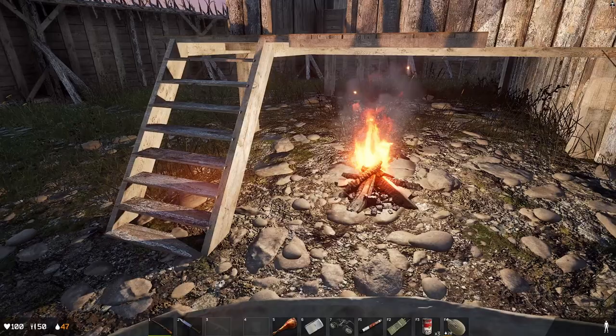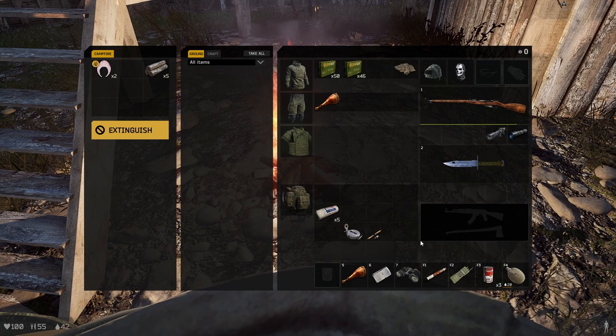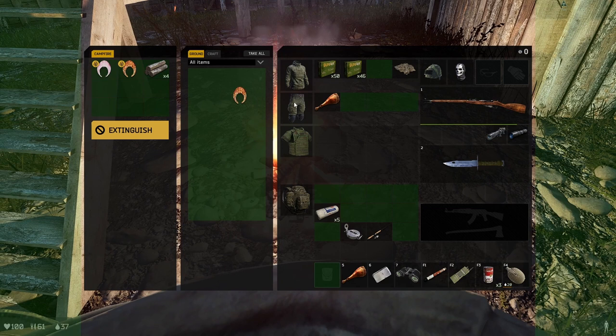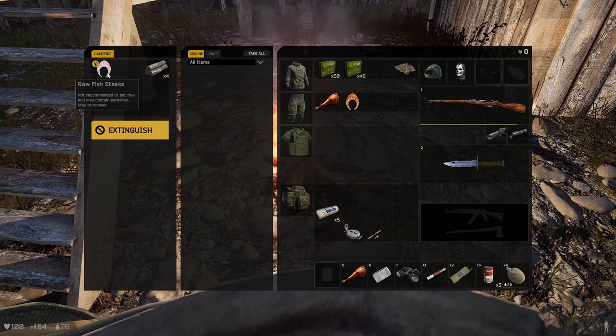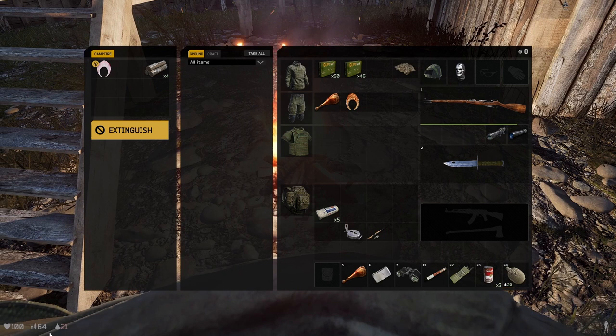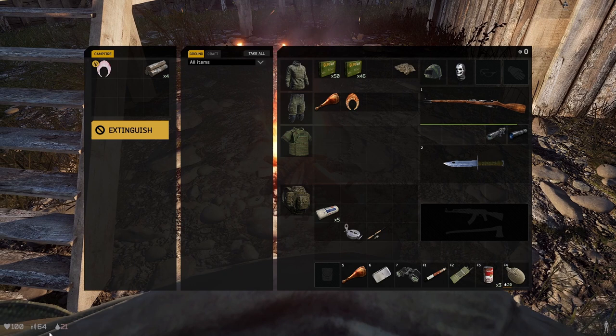As you can see, my food is going up but my water is starting to drop rapidly from eating the burnt food. Even after my food stops going up, my water is still going down — that's about 30 water that you lose from eating burnt food. So stay away from burnt food.